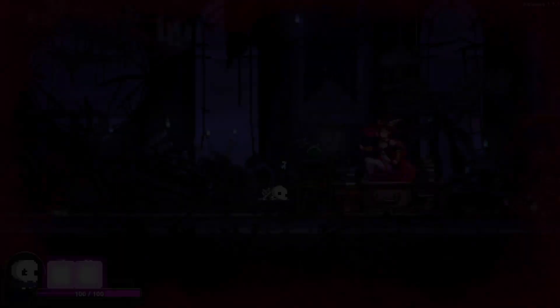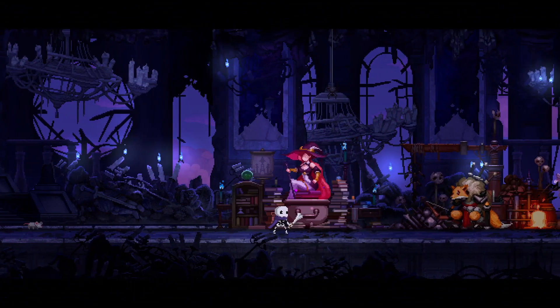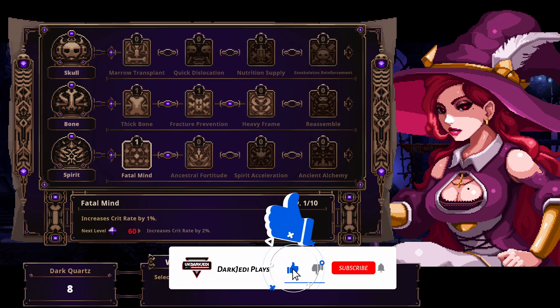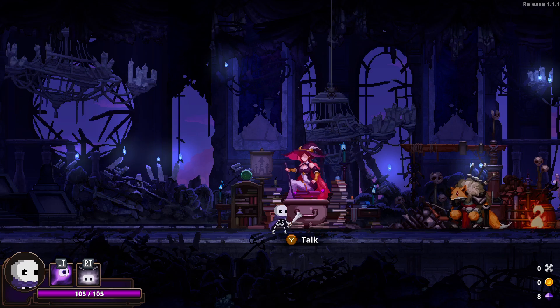Let's go and see if we can upgrade our maximum HP - I think that's something we do need to do. Down here at fracture prevention, we can increase our last thing, or we can also do any one of these in fact. I want health - I think that's better. So it's only 5 HP, but we can keep upgrading it, so that's fine. I can do that or that. I'll increase the crit rate as well. I wonder what happens when you max that out to 10. Does that give me a buff? I don't know. But I'm going to leave that on now.